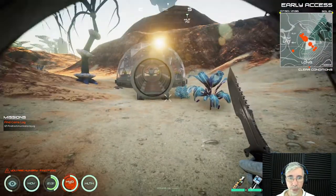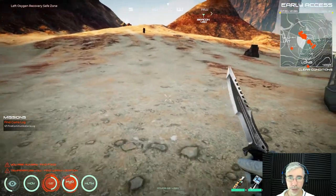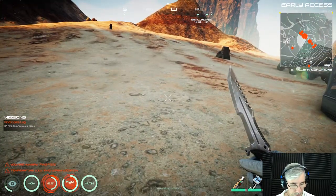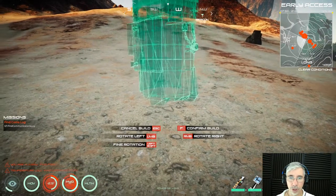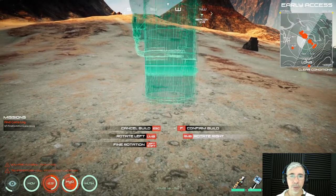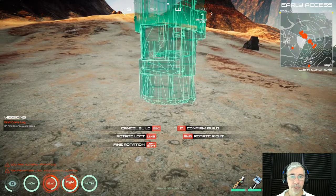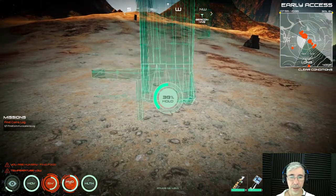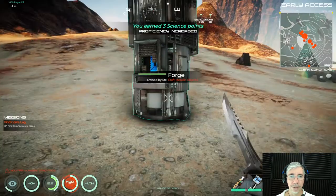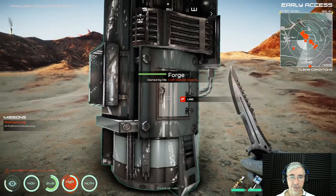So we come out here and we will just make the forge. You can rotate it by right-clicking or left-clicking — it's up to you — and then hit the F key and left-click. And here we are, we have the forge.